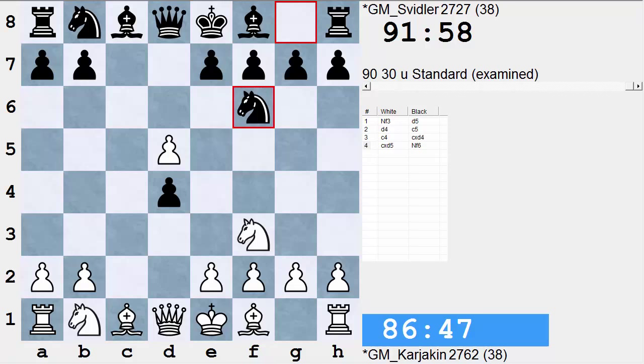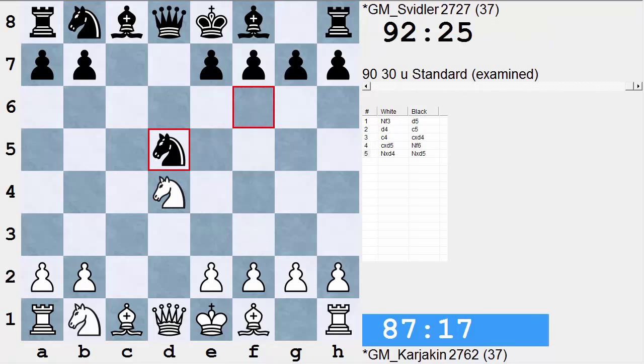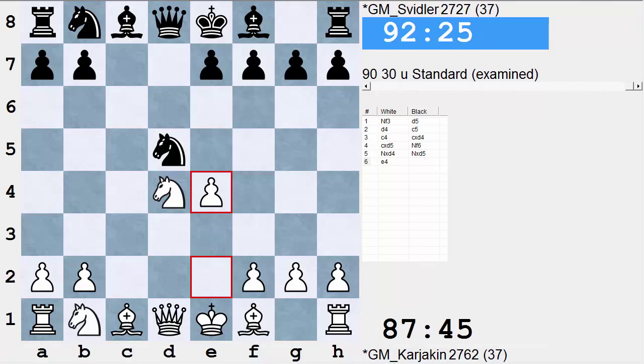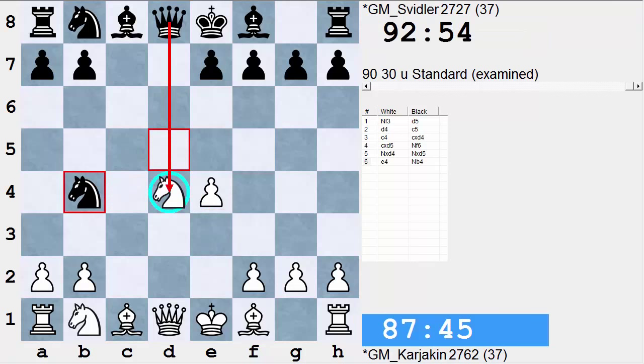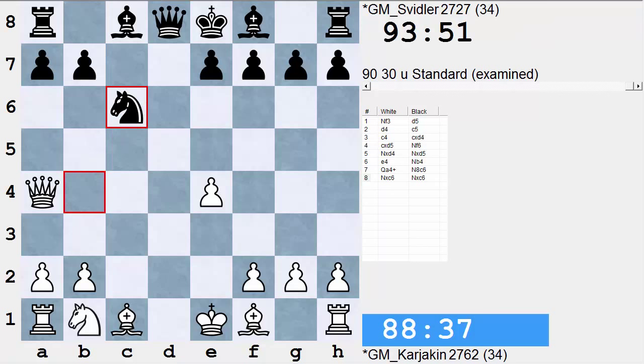The idea is that if white takes with a knight here and black also takes with a knight, and white plays e4, black has the move Nb4, threatening queen takes knight check, followed by the fork on c2. Now if white goes, for example, Qa4 check, black simply goes Nc6, knight takes, knight takes, and we actually get a position which is a little bit better for white.